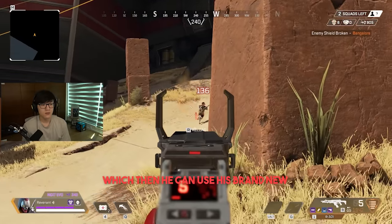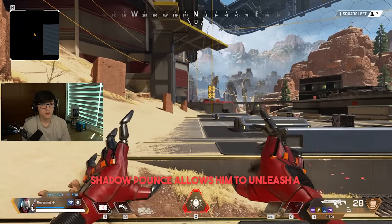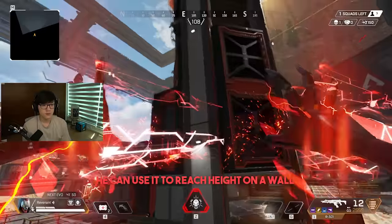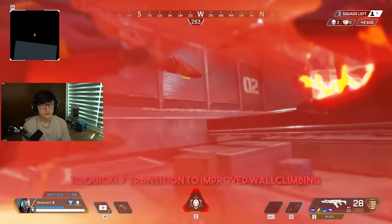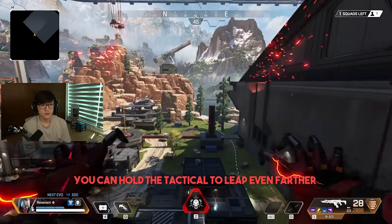He can then use his brand new tactical, Shadow Pounce. Shadow Pounce allows him to unleash a powerful leap forward that lets him close the gap between him and his prey. He can use it to reach height on a wall to quickly transition into the improved wall climbing, or to simply reposition for a better angle. You can hold the tactical to charge it to leap even farther.